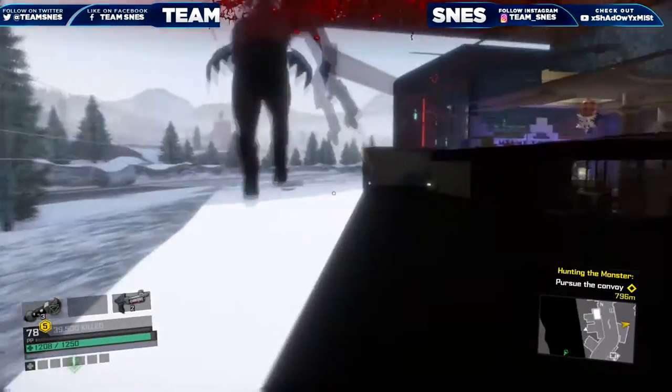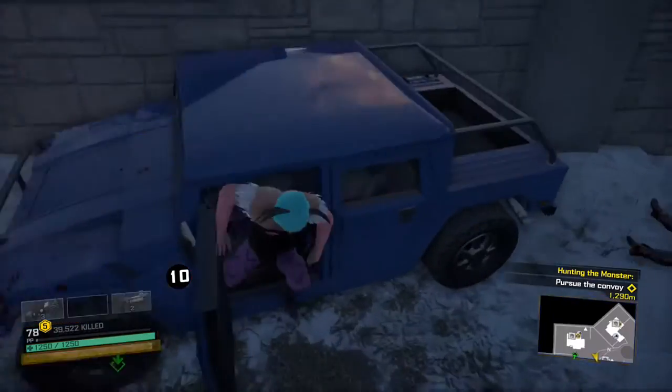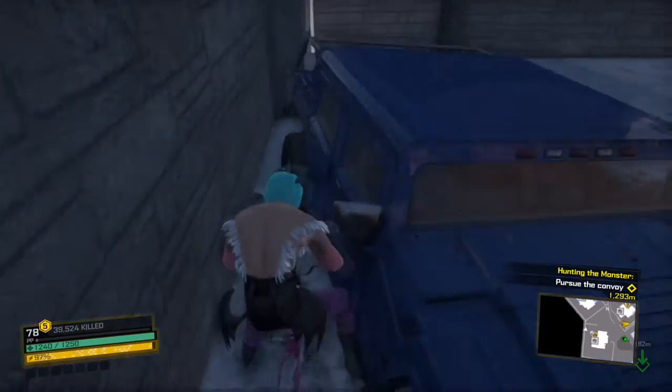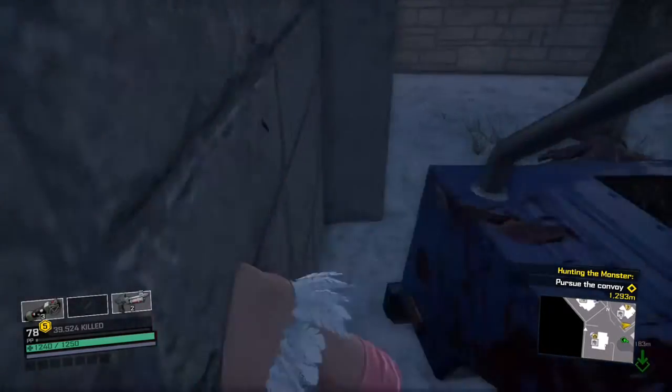Without further ado, let's get right into it. First, grab a vehicle, place it up against the wall, and angle it like I do. Now you're going to grab the super dope kids bike, drive it in between the car and the wall, get out, and you should breach into the wall. In this case I didn't, so simply just run forward and there you go — you've breached into the wall.